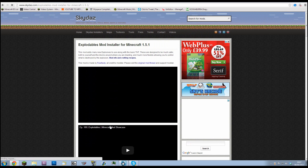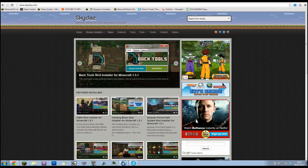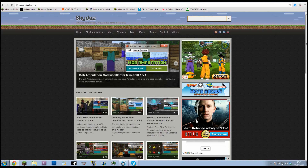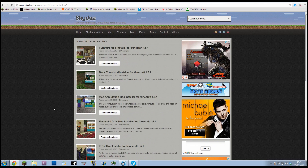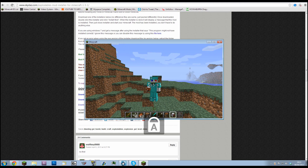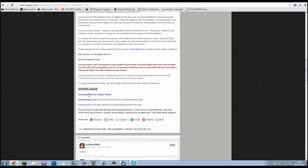You can also install mods using installers. The one I recommend is skydaz.com — there'll be a link in the description. It has a huge collection of mods, each with its own installer. You can search for a specific mod or browse all available mods for Minecraft 1.5.1. There are loads to choose from — explodables, enchanting plus, barrels and many more. Click on one and it gives you videos showing what the mod does, a brief description, and download options at the bottom.